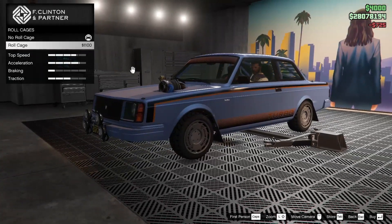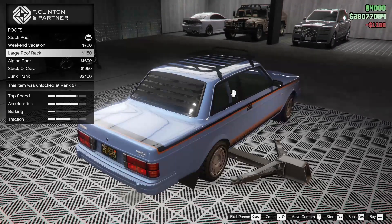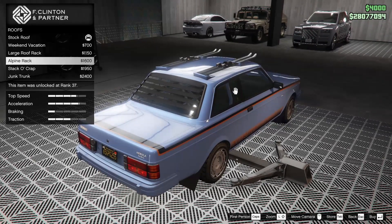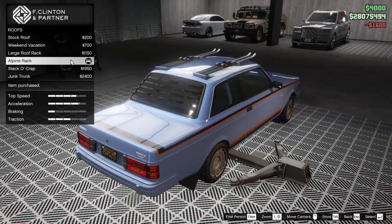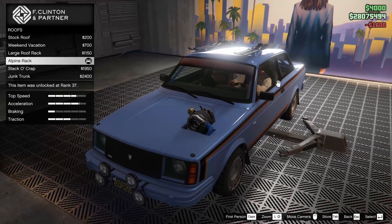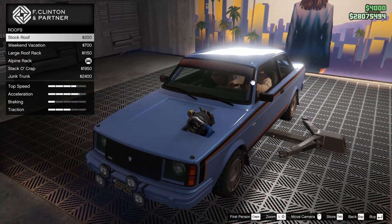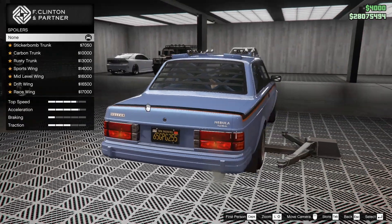For the roll cage, let's add one. For the roof, we've got the weekend vacation, the large roof rack, the alpine rack, the stack of crap, and the junk trunk. Let's do the skis — it's kind of cool. I'm not really sure what this car is or what this build is at all. Maybe I just shouldn't go for a roof rack, but yeah, we're gonna keep the skis. Why not?